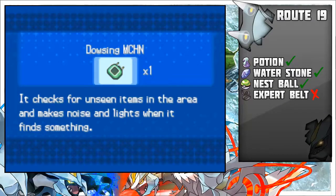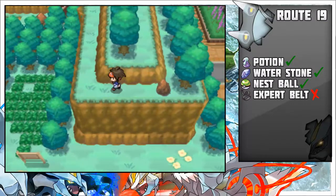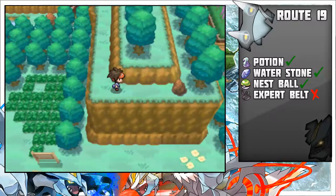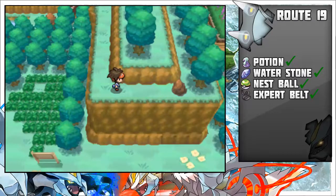For this one you need a Dowsing Machine, or you can see where it is on the video. You can't see the lower screen, but it's about four steps from that stone to your right. You need to bypass that trainer when you are at a higher gym badge.